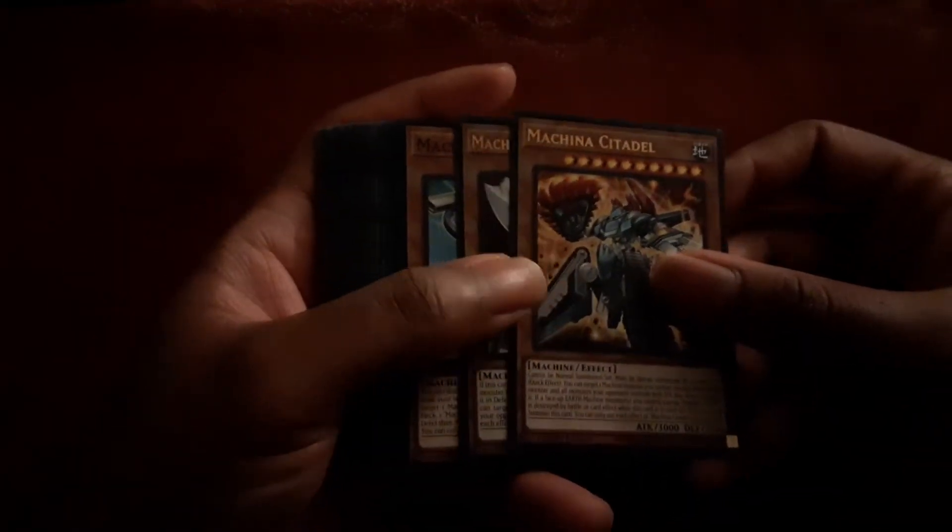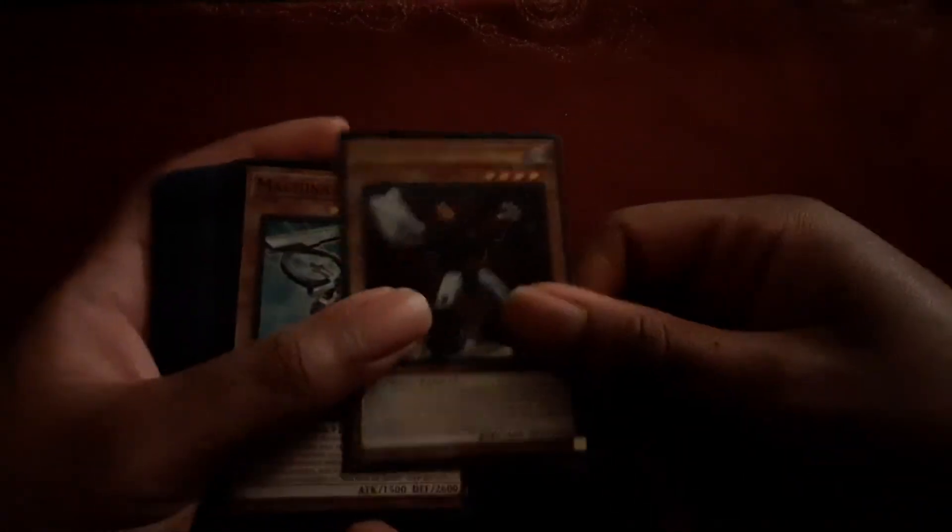Alright, I'm done with the paper mat because that's not going away. Now we can actually start looking at the deck itself. We're going to start off with the Holos. The Holos consist of Machina Cardinal and Machina Possessed Storage.